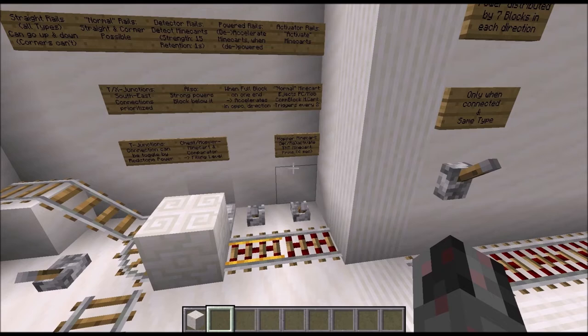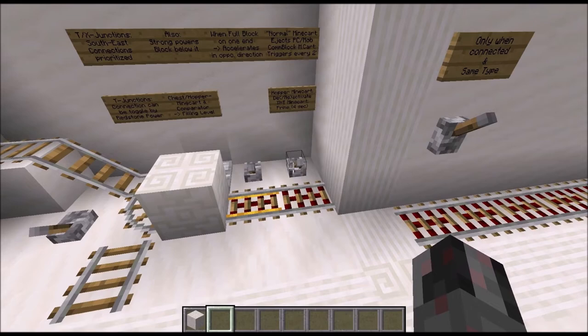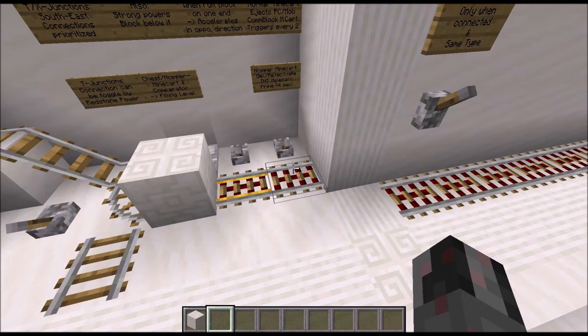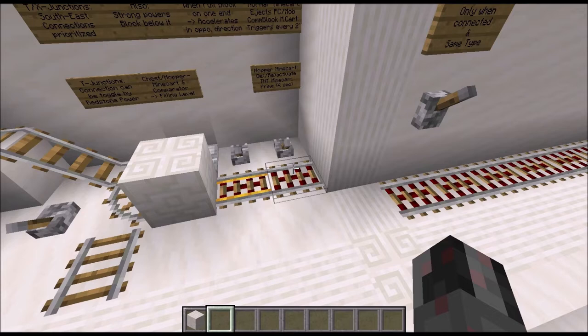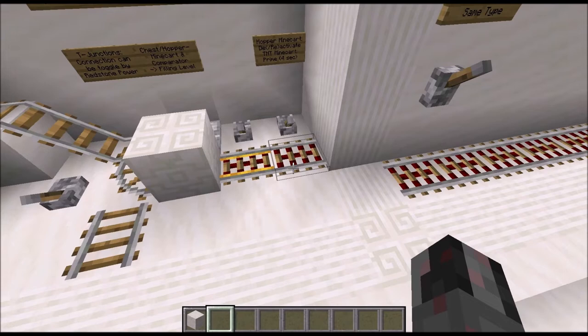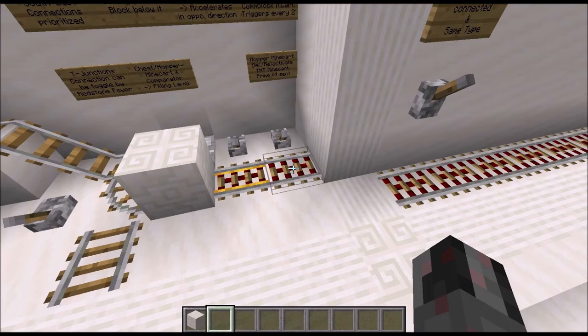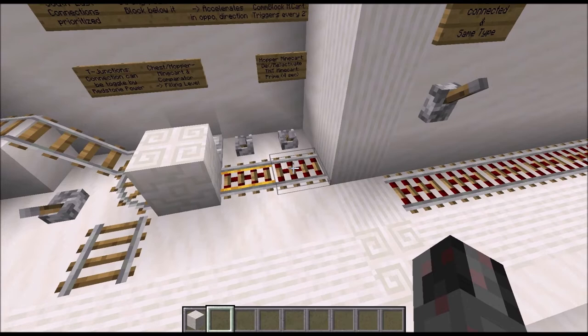The fourth type is the activator rail, which activates minecarts. If it's a normal minecart with a player or mob inside, the player or mob will be ejected. If it's a command block minecart, it will be triggered every two redstone ticks — five times a second — and execute its command. If it's a hopper minecart and the activator rail is powered, it will deactivate the hopper minecart; if unpowered it will reactivate it. Finally, the TNT minecart will get primed when it runs onto a powered activator rail and explode after four seconds — and in this case it will not destroy the rails directly below it.